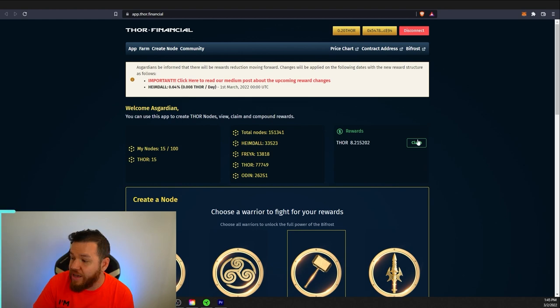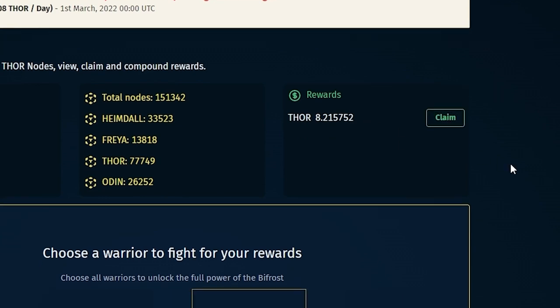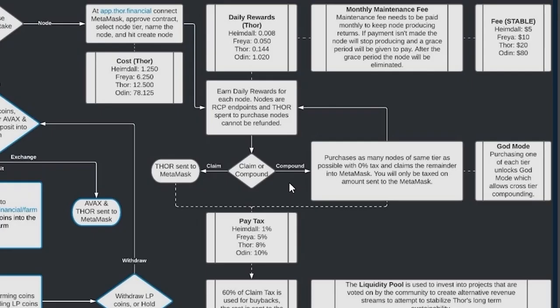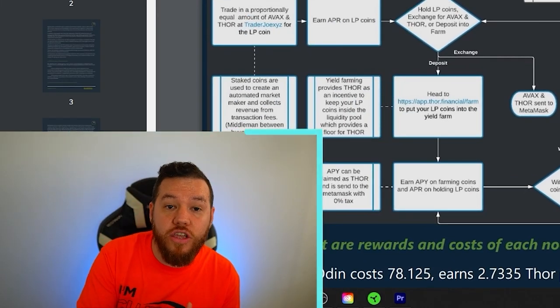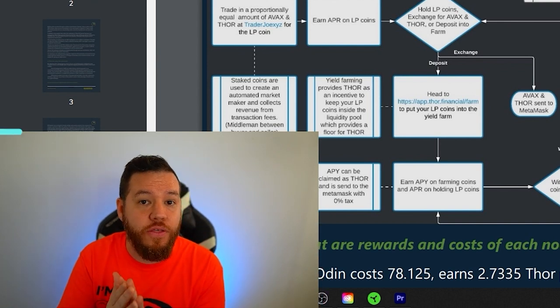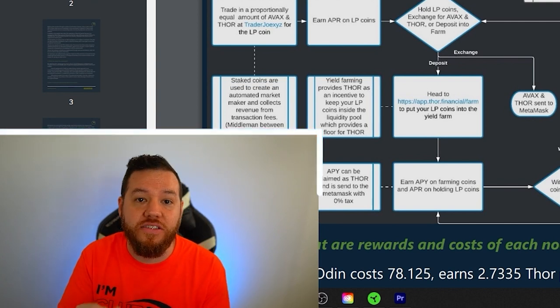Once you've created your node, you start to gain daily rewards and decide whether to claim or compound them. If you compound your rewards, there is zero tax, but what is claimed is taxed before it's sent to your MetaMask. You can only compound within the same category of node you created — so if you created a Thor node, you can only compound into more Thor nodes.